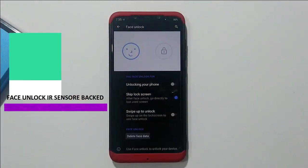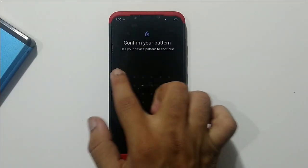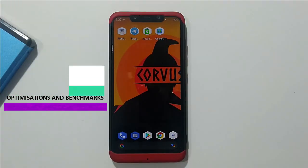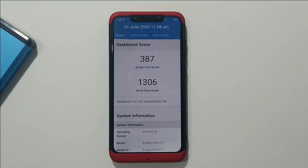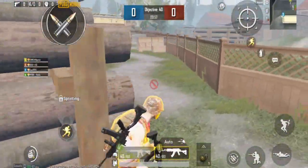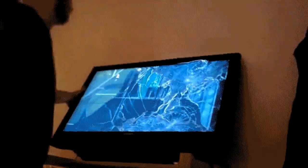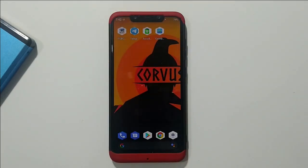The face unlock is completely functional with the eye sensor. Regarding benchmarks and scores, these are the stock scores without any changes — nothing new, still the same low scores and the CPU is underperforming. Playing PUBG on stock performance gave really disappointing results with various lags and frame drops. So the final conclusion: stock performance is definitely not for gaming. For gaming, you may customize this ROM with various custom kernels and thermals.